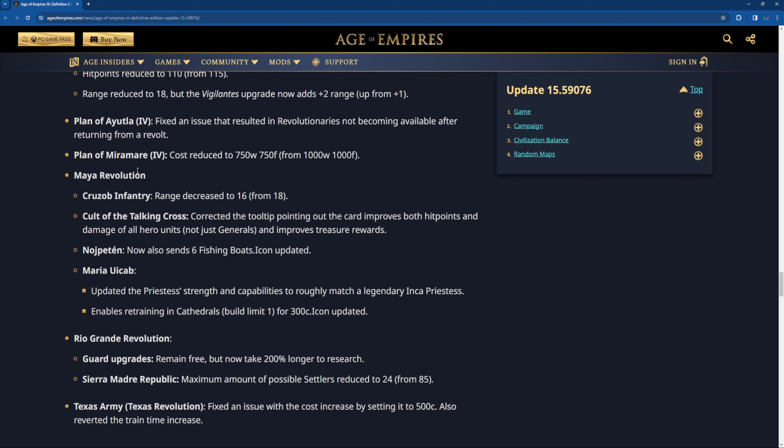I've tried this — so technically you can train revolutionaries even when you are on Mexico itself. Plan of Miromer: cost is reduced to 750 wood and 750 food instead of 1000 of each. More revolution: Cruiser infantry range has been reduced to 16 instead of 18. I'm kind of sad about this but I'm fine as well because a musket infantry with 18 range is too strong. 16 is just fair enough.